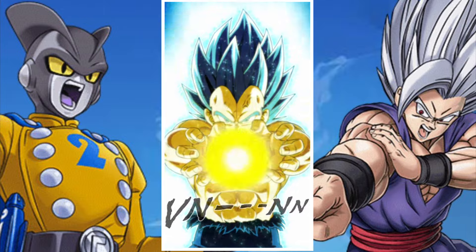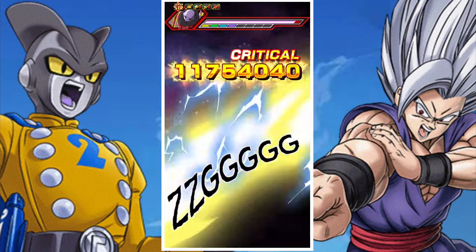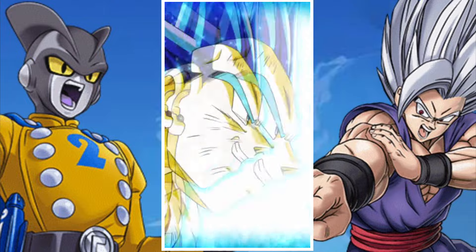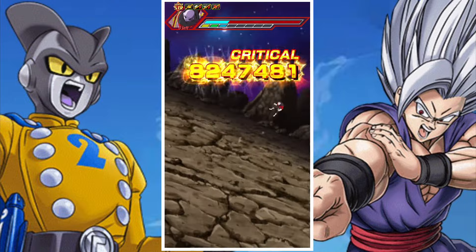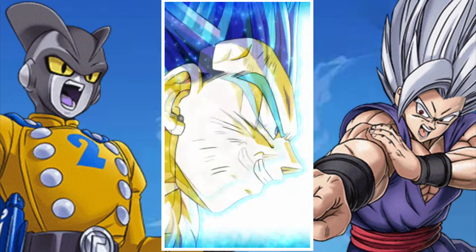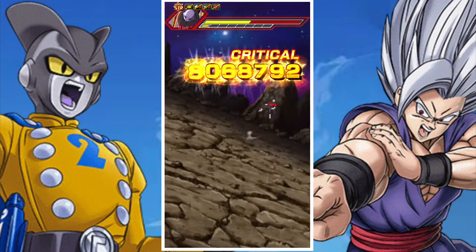Vegeta is a huge factor in clearing this Burst Mode event. He does huge damage using his active skills. Save one active skill for the second-to-last red phase, and save the other active skill for the final strength phase. All of this is super important.